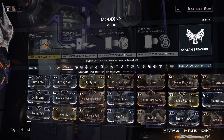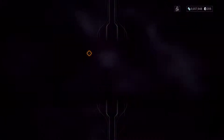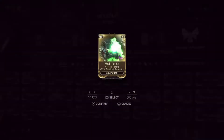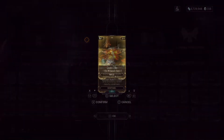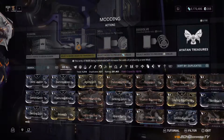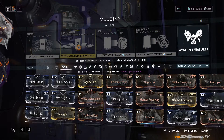We already covered fusion and ranking up mods. For Transmute, you take four different mods and put them into the transmutation process to get a random mod — it's completely RNG. Don't transmute commons or uncommons, only transmute rares. If you need rare mods, I recommend going to Neptune and running the Index — get four rare mods, put them in. There's a good chance you'll get something really nice, or something not great, but some of these mods can save you tens or hundreds of hours of grinding.